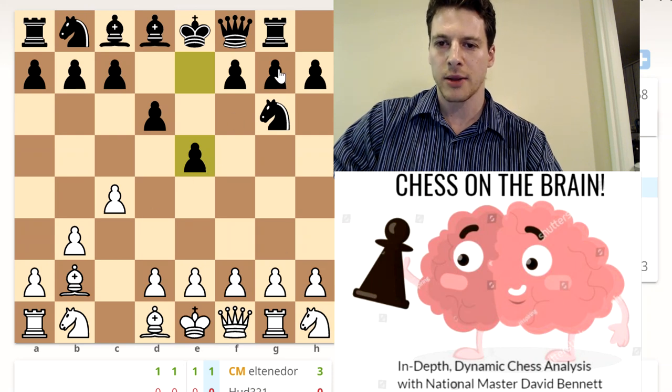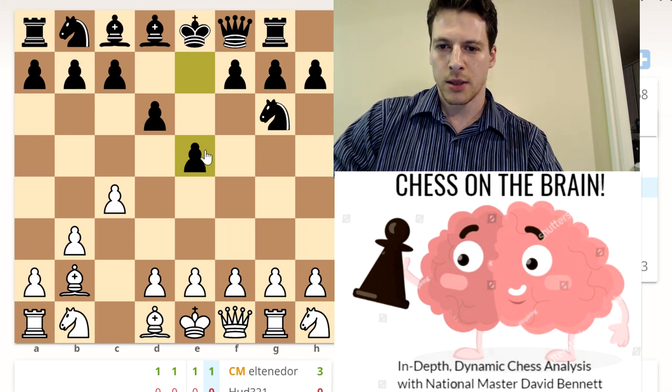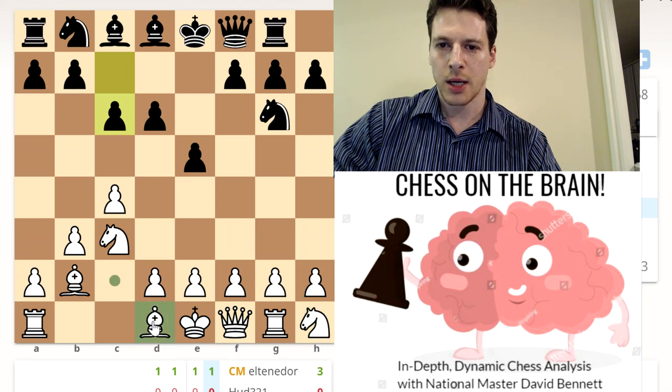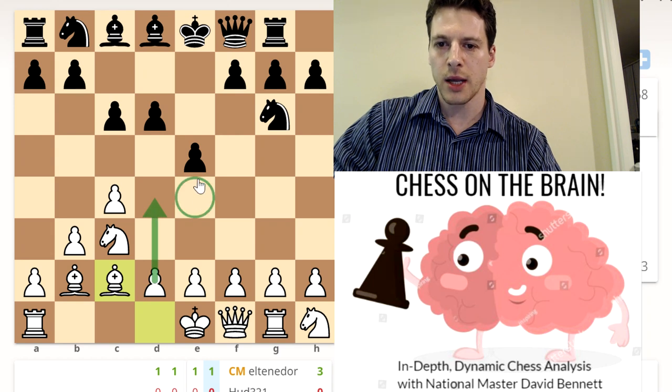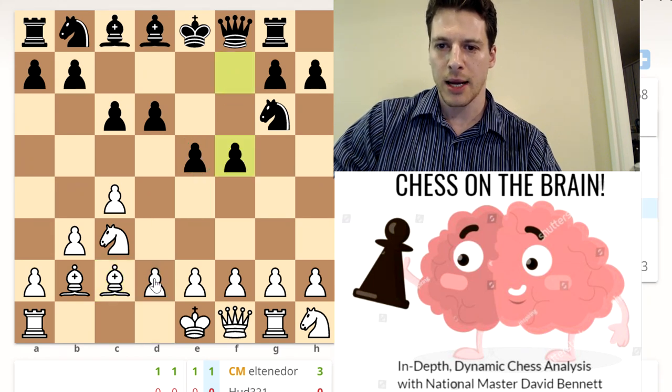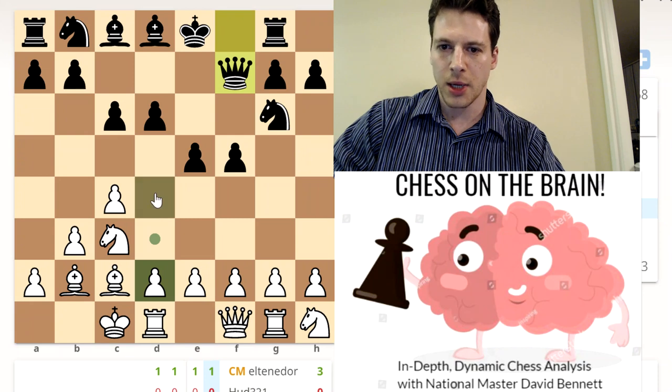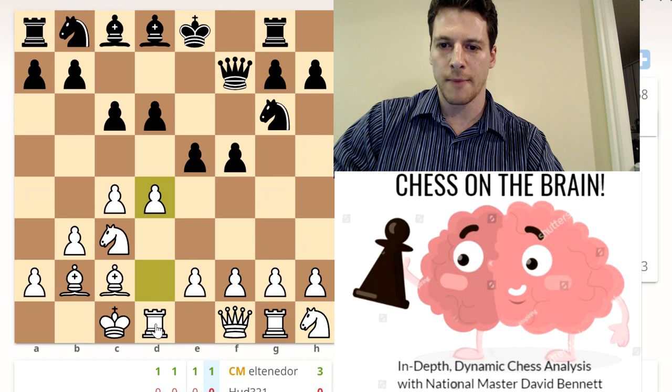They respond by blocking the diagonal. What to do? I think this is pretty customary — we'll get our knight up, hit d5, bishop goes to c2, knight goes to g3. Pretty straightforward development. I really want to hit them with d4. They're controlling e4 so we cannot bypass it — well, now they might be able to. Let's get a quick castle. This time I want to castle queenside — I have a lot of coverage there. Let's just bust open the center. I think that's the way to go.